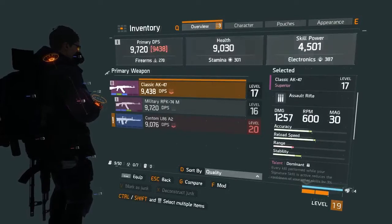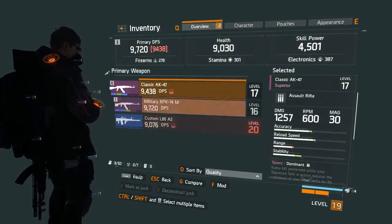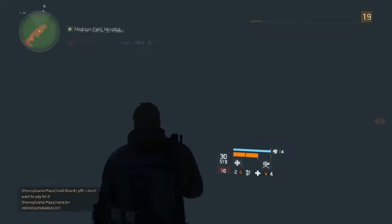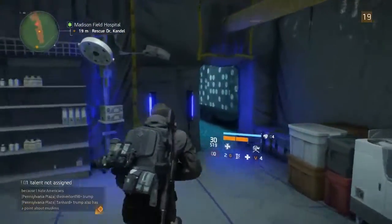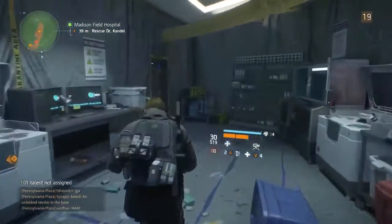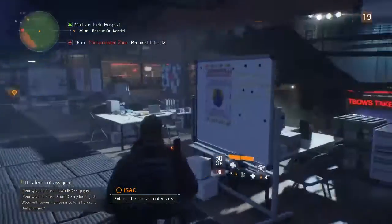Some of these contaminated zones you can just walk straight in and open the crates. Some are obviously like missions where you've got to operate them via scanners and things like that. They are scattered around the map and I will of course be investigating every single one of them and showing you guys exactly where the crates are to upgrade your gear. This mission can be replayed at any time, so you can come back here as many times as you want.